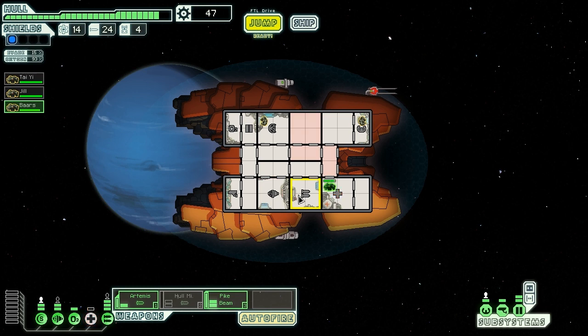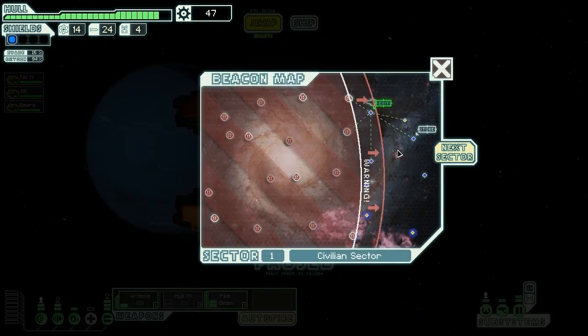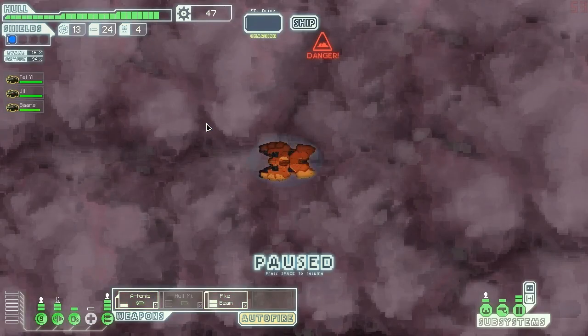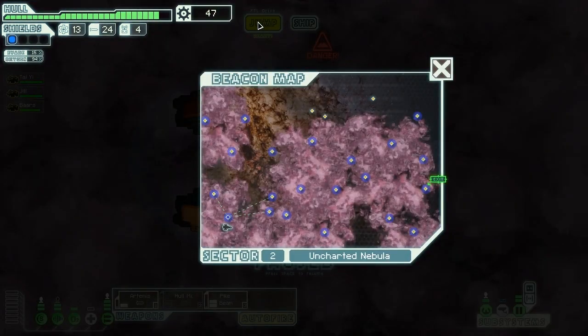We definitely do want to upgrade our shield soon. We need 50 plus 40 — so we need 90 total. Let's go to the Uncharted Nebula. People tell me Uncharted Nebulas are the place to go, so let's chart this Nebula — we're going to chart the hell out of it.